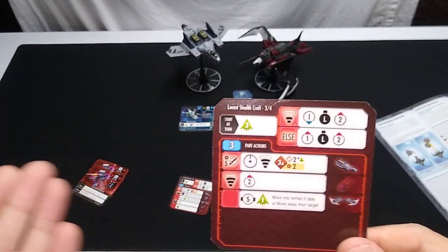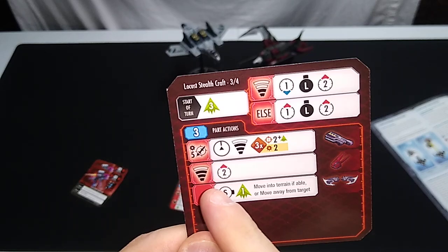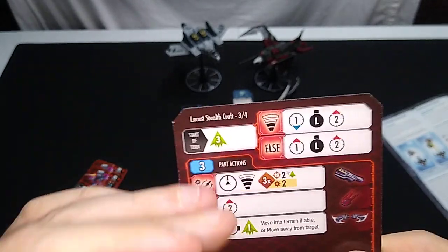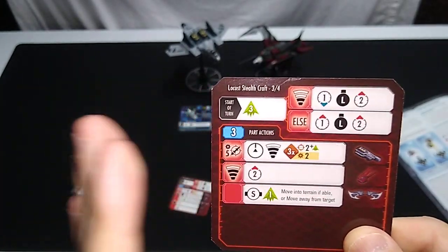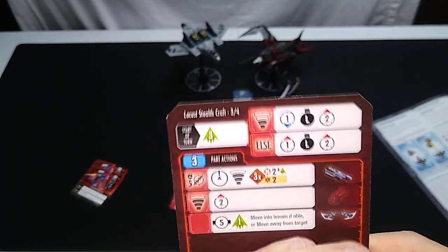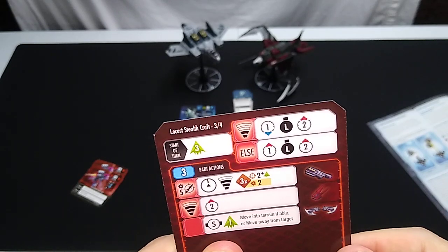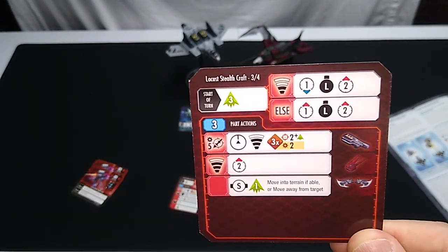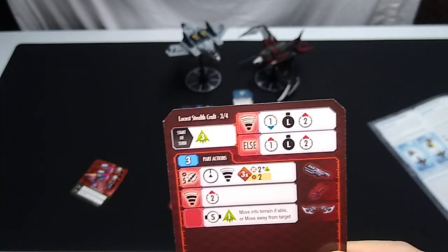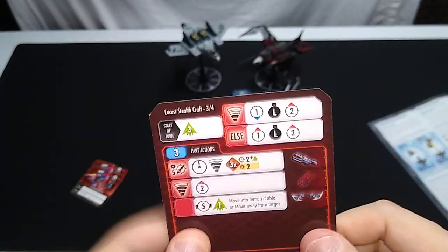Second part action: if you're within range one, two, or three of your opponent, rotate up to 90 degrees to face your opponent. But if that didn't apply, sidestep left or right, add one evasion, move into terrain if able, or move away from target. Going back up top — if we've already used the attack row this activation, we skip it. If we can't do any more, the turn is over. But if you're within range one, two, or three, turn 90 degrees to face your opponent, and then the turn's over.